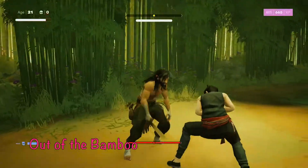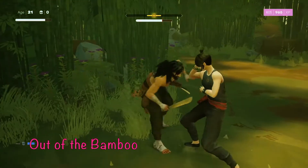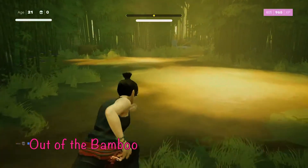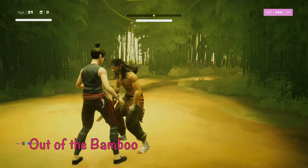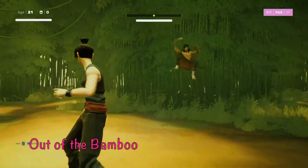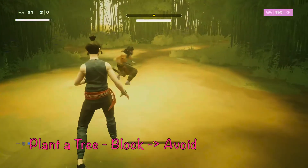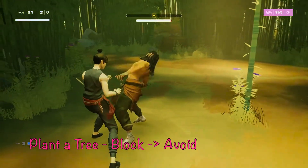He also has an out-of-the-bamboo attack that can be tough to time — there isn't a great indicator, so you want to avoid right before he hits you. Too early or too late won't work. You can just block it, though it does a lot of damage to your structure. You can also dodge with R2 and run away, but avoiding is better because it opens a vulnerability window. He also has an ability to plant a tree and jump kick off of it — block that, then avoid the high kick that follows to open a window to punish.